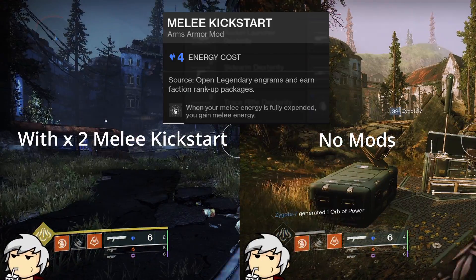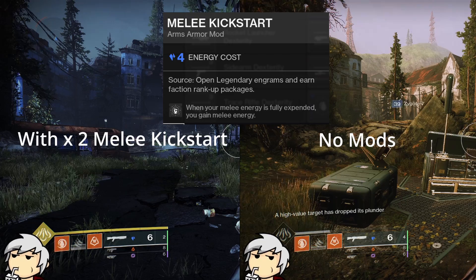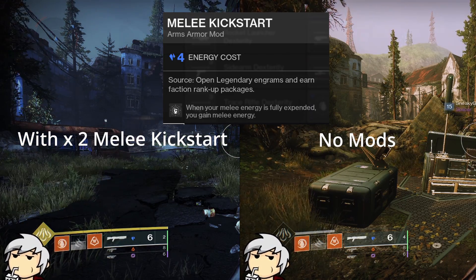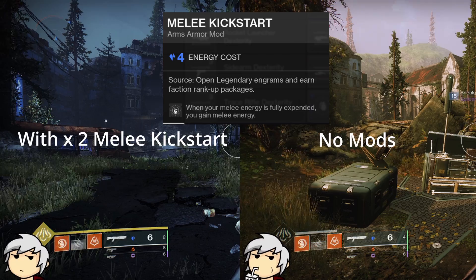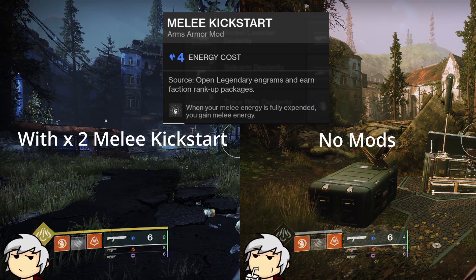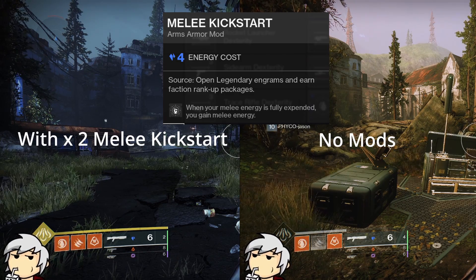Onto melee ability: a Mid-Tree Solar Hunter melee at Tier 6 has a 60-second cooldown. With 1 Melee Kickstart mod, your melee recharges in 52 seconds. With 2 mods equipped, it goes to 46 seconds. The percentage reduction appears to be the same as grenades — 8% at 1 stack, and 14 to 15% with 2 stacks.